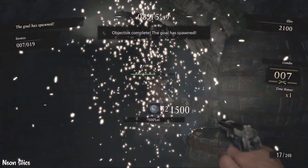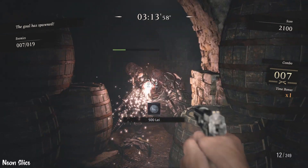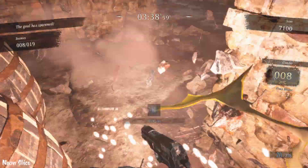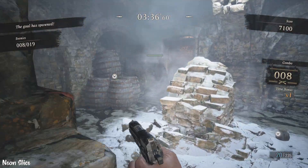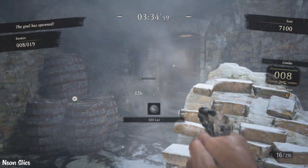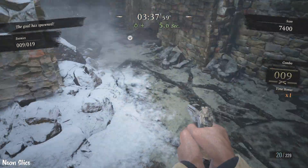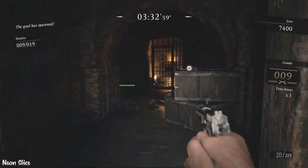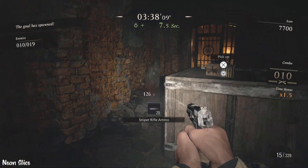You need to get the combos and get a lot of points by maintaining your combo. I basically just put down a mine there and threw a pipe bomb, and since I have a really good pistol I can just gun him down. Please take the money — the 3000 Lei he drops — and then everything else is pretty straightforward. You saw me there shooting the barrel — do that, but from a distance.